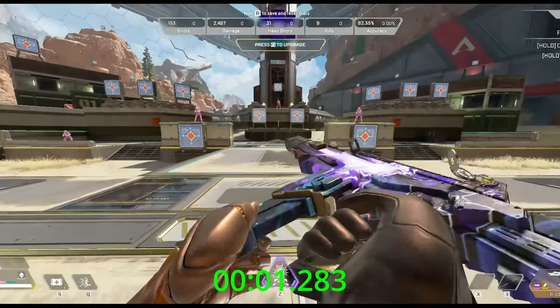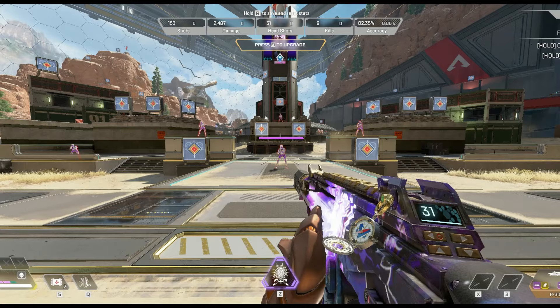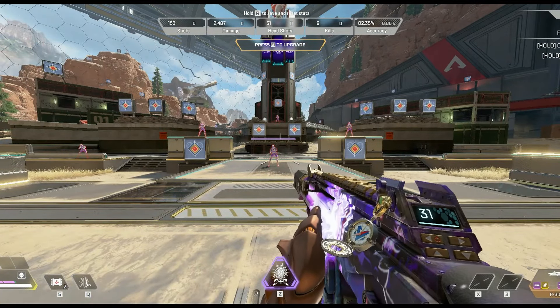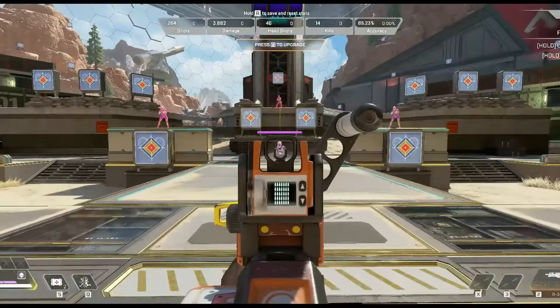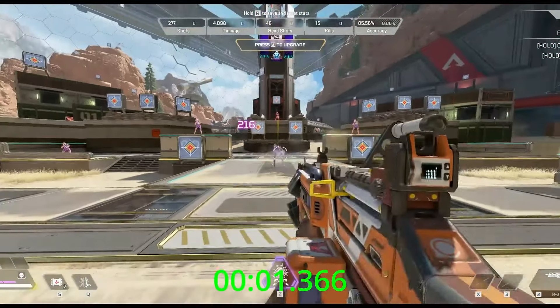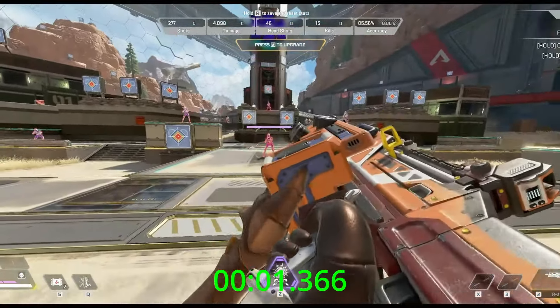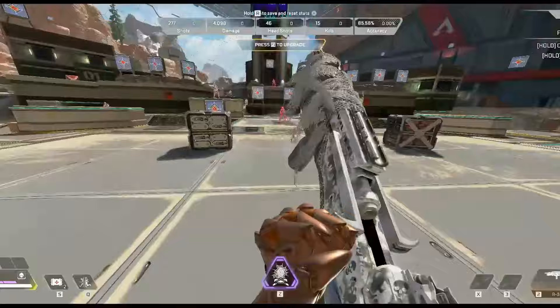R301: 1.283 seconds. That seems pretty good. R301 is strong I think, but we'll see what the other ones say. Let's do the Spitfire next. We got 1.366 seconds for the Spitfire — a little bit behind the R301. Very interesting.